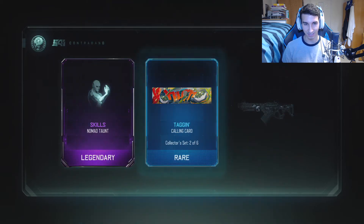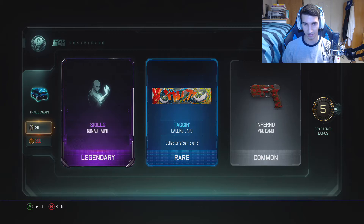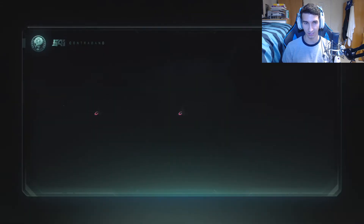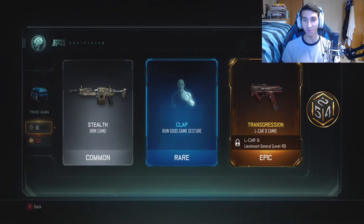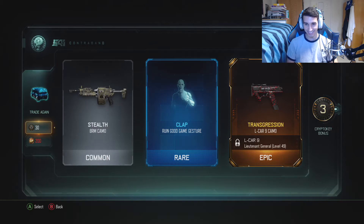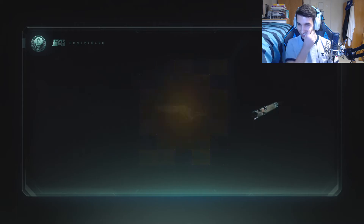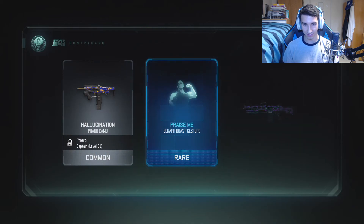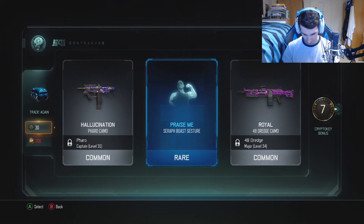Holy shit. Nomad Skills taunt — wow. Inferno MR6 camo. The Skills Nomad taunt is pretty cool, it's a legendary, so I'll take it. Epic, epic, epic, epic, epic — oh my god! Transgression camo — holy shit, that's awesome. Hallucination for the Pharaoh, Sarah Post gesture. I'm loving these gestures right now, that's probably the coolest thing. There's some stuff going on on my controller, and we got the Royal for the Dredge too.